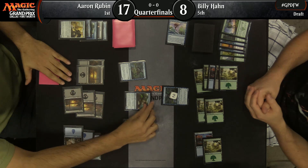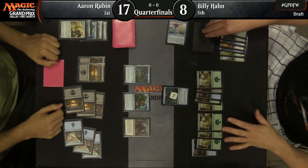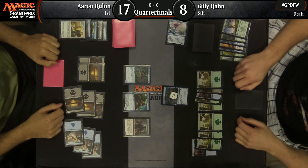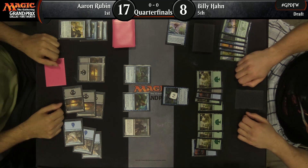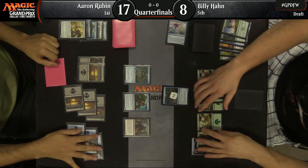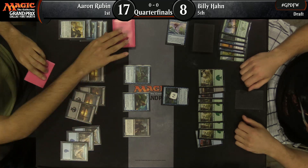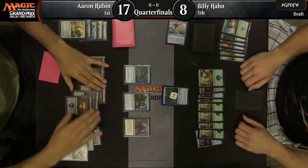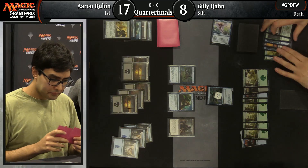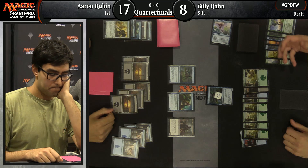Some people are talking about the Drake being legendary when you steal it with In Bolas's Clutches. It is legendary, but the way the rules work is that both permanents have to be legendary for you to be forced to sacrifice one. So if you have two Drakes, one legendary and one isn't, that's okay — you don't have to sacrifice anything. That was the case here for Aaron. This is another haymaker right back for Aaron Rubin — he has Coldwater Snapper right when Billy thought he'd stabilized with his 4-4 flyer.